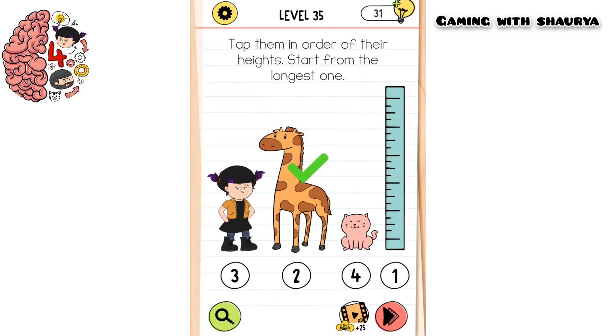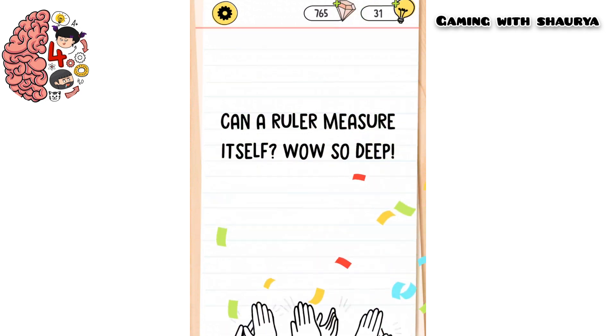So in this order you have to click on them and you will easily pass this level.